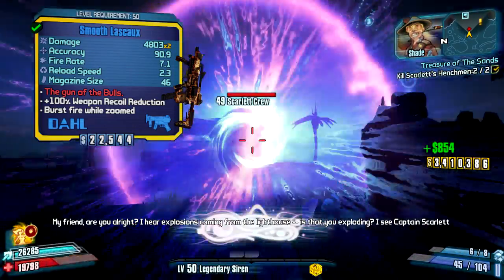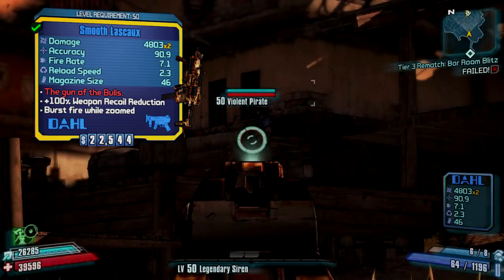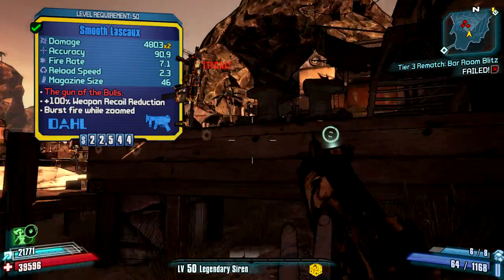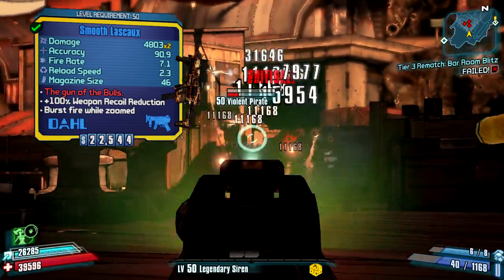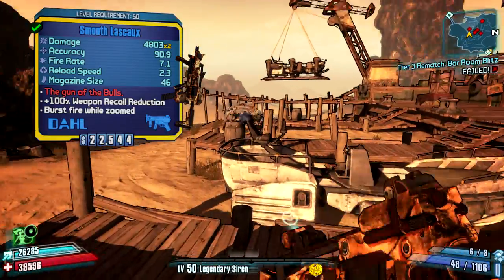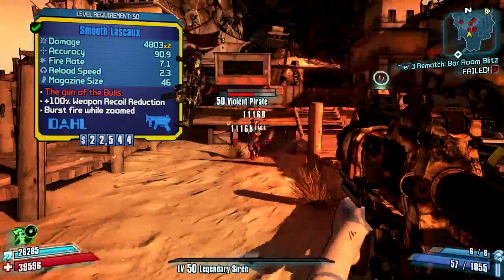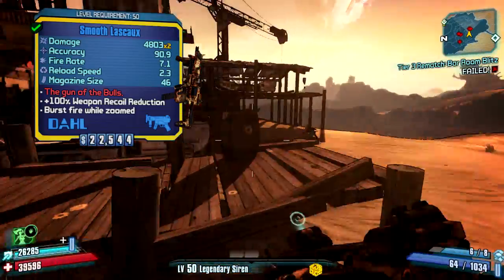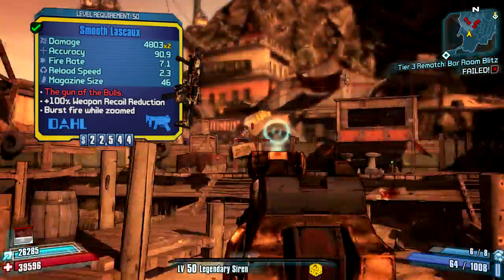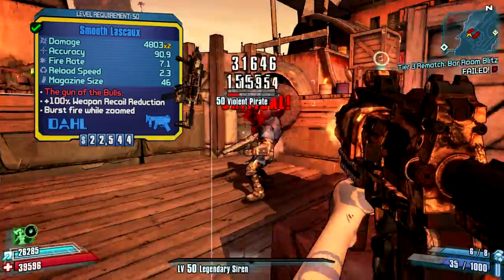Let's read the Borderlands wiki about this weapon to give you guys a good understanding of it — it has a lot of background information. The Lascaux is a unique submachine gun manufactured by Dahl. It can be found submerged in a shallow pool in Frostburn Canyon. The red text says 'the gun of the bulls,' which is a reference to the Lascaux cave system in France. It fires 13-round bursts that leave a bullet pattern similar to the Lascaux cave paintings in France, can never carry an elemental effect, and always spawns with a double projectile mod and a plus 100% recoil reduction — which is huge and makes the weapon so much better.